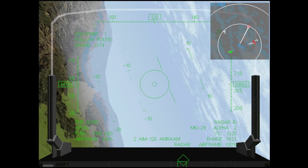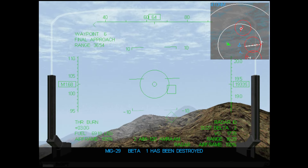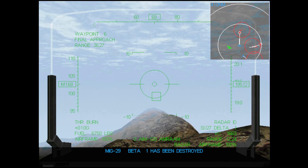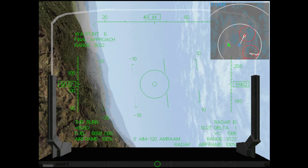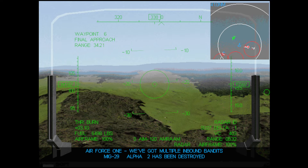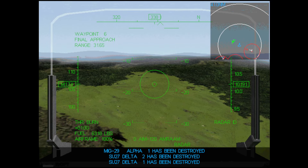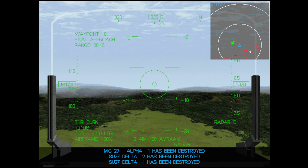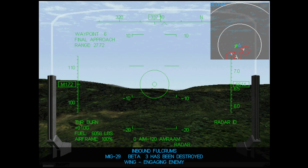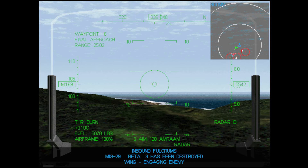Now let's fly to the left side and lock these enemies — it's an Su-27, Delta 1 and Delta 2. We are empty on weapons, so let's fly back to base. I hope those F-16s flying with Air Force One will help us. I've asked my wingman to engage the nearest enemies so he'll engage those MiG-29s. Let's find the base.